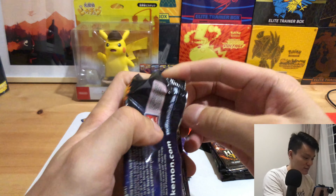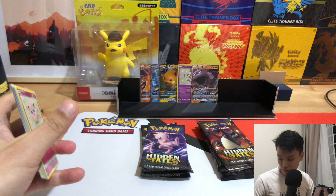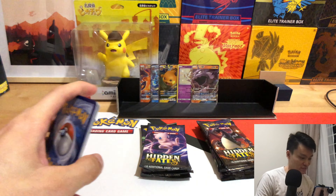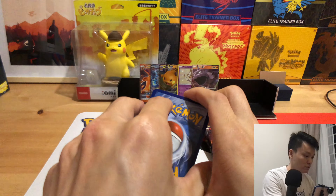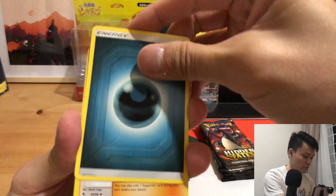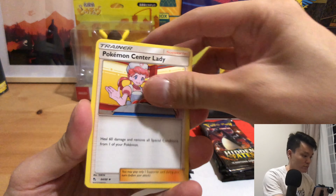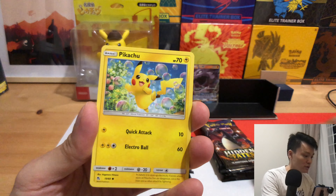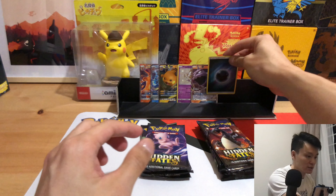Frustrating. It's okay, we have more packs to go. We have the energy, Sabrina's Suggestion, Meta Pot, Pokemon Sensor Lady, Jigglypuff, Staryu, Ekans, Eevee, Pikachu, Poke Energy and a normal Kangaskhan.